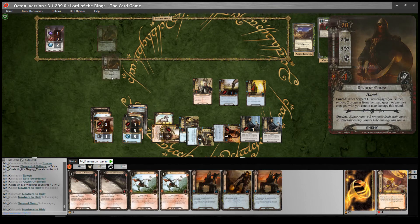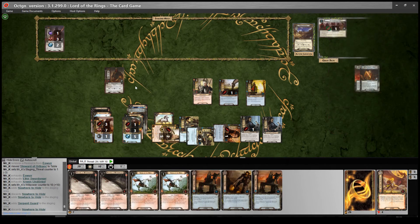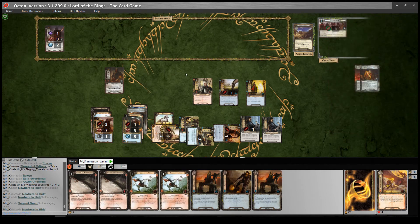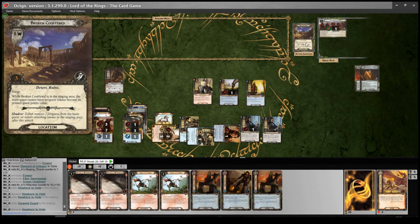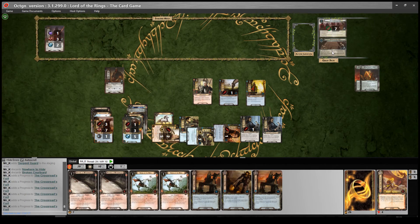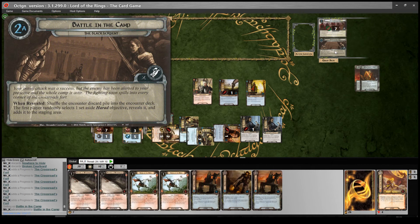It's a Serpent Guard - and when he engages you, either remove two progress on the main quest or enemies engaged with you cannot take damage this round. I cannot take two progress off because there's only one on there, so he will get that forced effect. We get nine progress, which means we are going to the next stage. Three on here and six on there, so we go through. Battle in the Camp - when revealed: shuffle the encounter discard pile into the encounter deck. The first player randomly selects one set-aside Harad objective, reveals it, and adds it to the staging area.